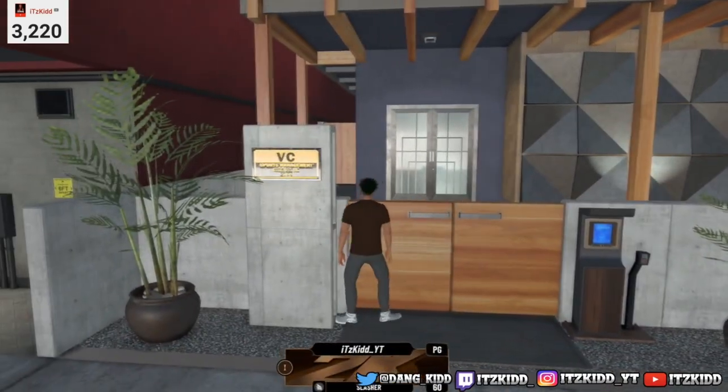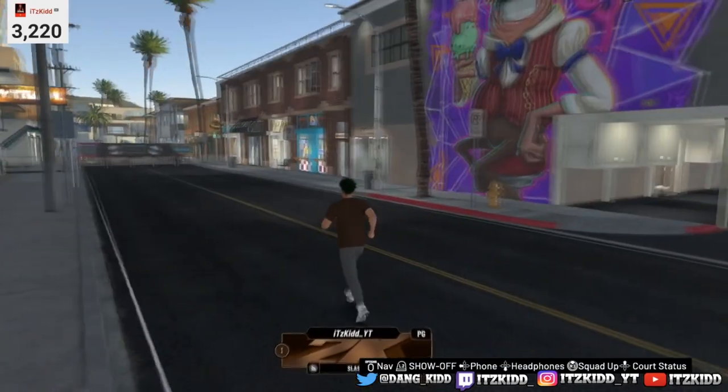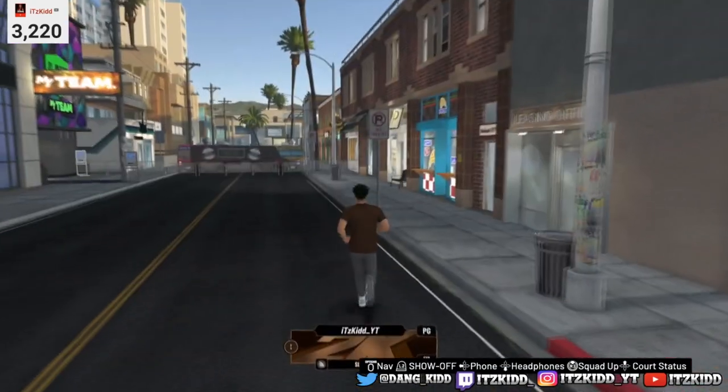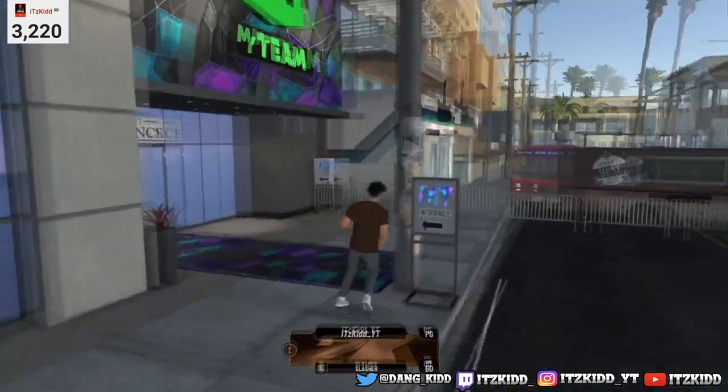Right here is VC Sports Management — that's where you go to talk to your manager and pick up your 2K checks. And down this way here's the MyTeam entrance.